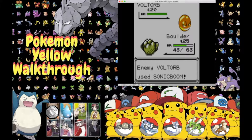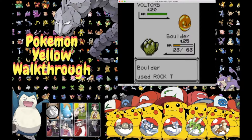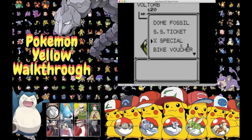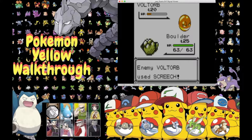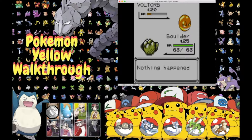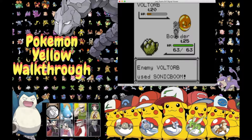We go for Rock Throw and get hit with Sonic Boom. We use Rock Throw again — not a one-hit KO. We need to heal up right now; we do not want to risk Boulder fainting. I'm not sure if it will evolve when it's fainting — we'd have to wait another level, which would really suck. Rock Throw keeps missing. We should just stick to Tackle for the rest of the video.